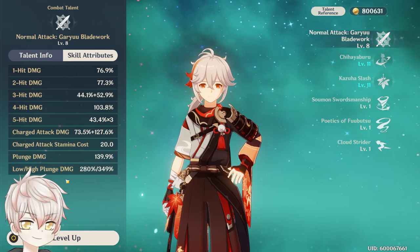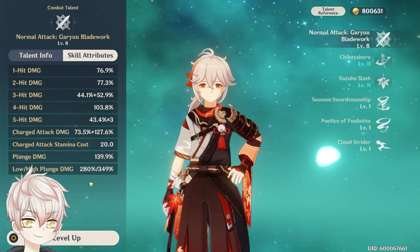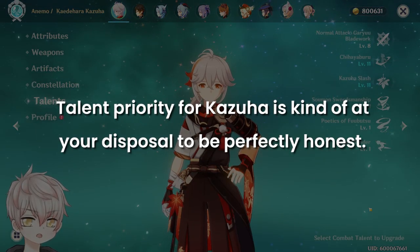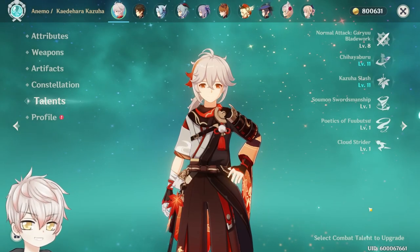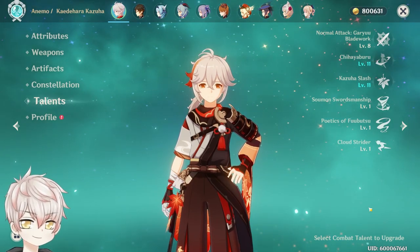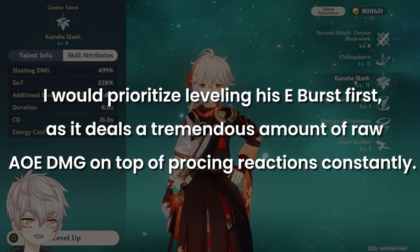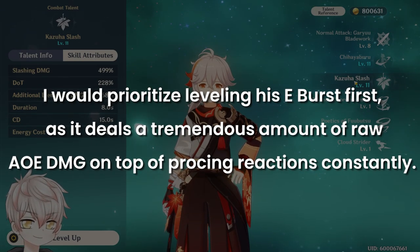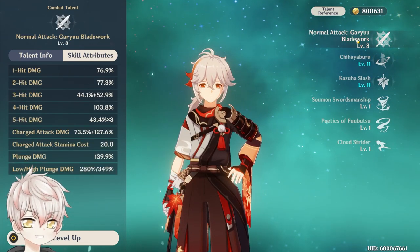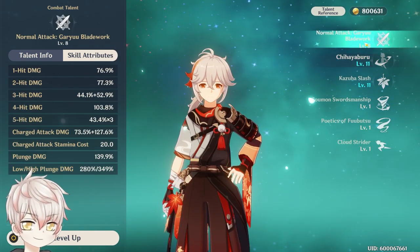His normal attack and charge attack will really only be used for Constellation 6 players. This talent is still important though, as the plunge attack after a tap or hold elemental skill uses the high plunge multiplier. Talent priority for Kazuha is somewhat at your disposal as an elemental mastery swirler — none of his talent levels increase swirl damage output. For good practice, prioritize leveling his elemental burst first, as it deals tremendous AoE damage while constantly proccing reactions. Elemental skill and normal attack can be left equal to each other, since they go hand in hand — every elemental skill uses a plunge attack multiplier.